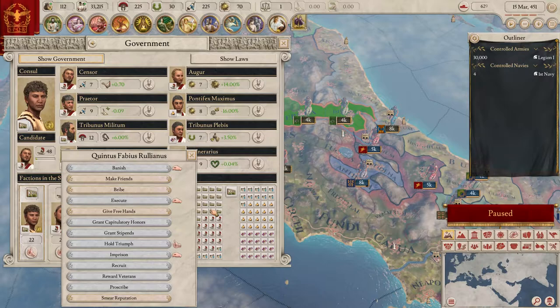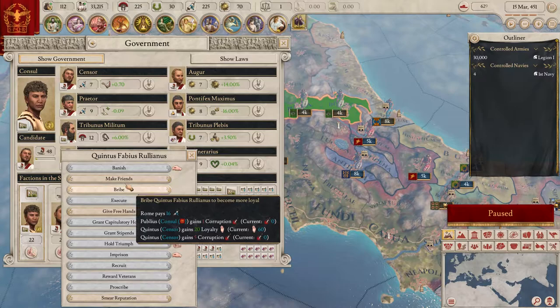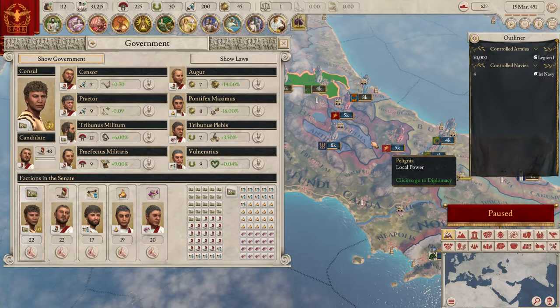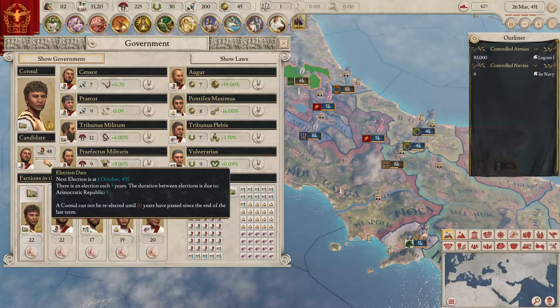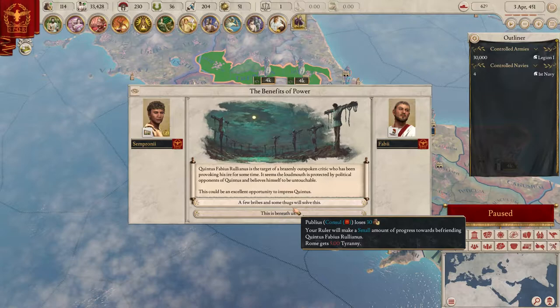In Imperator Rome, you need popularity to get things started, or you need to be friends with the faction leader. We need to be better friends with the military faction leader. If we can bribe him that would work, although using mana points for bribing doesn't make much sense - should just use the treasury. Making friends is a good option, and we have about four years until the next election. A lot can happen in four years.